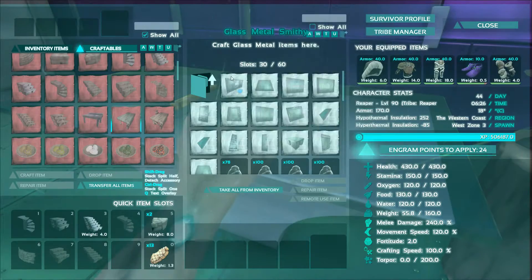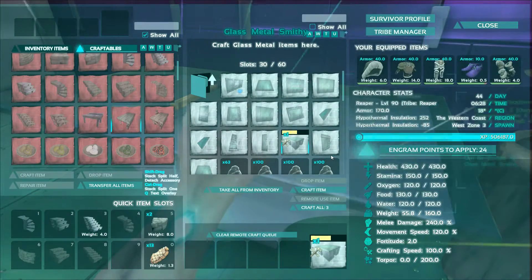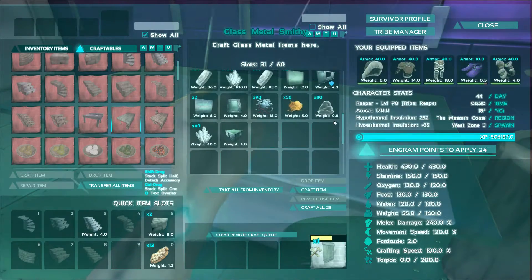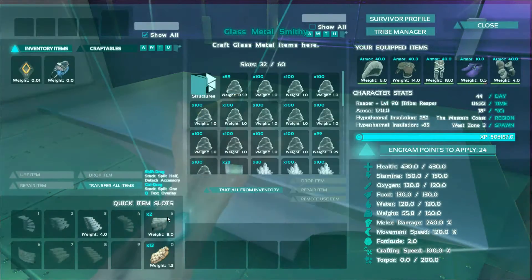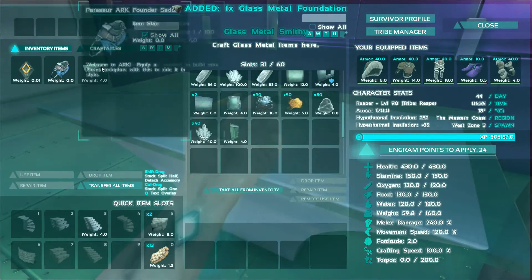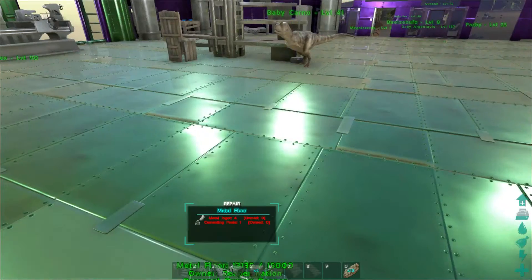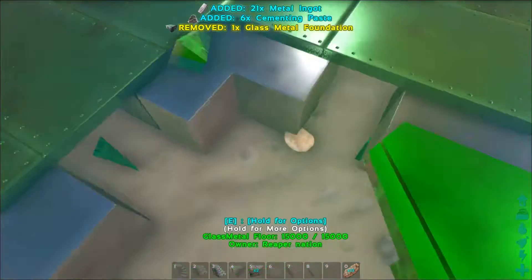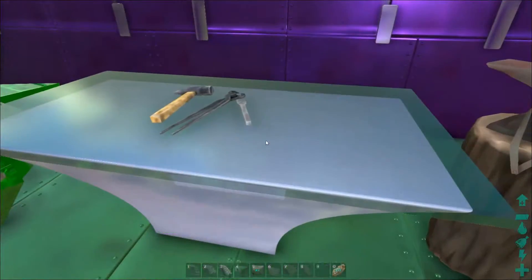So we'll make another one of them just so you guys can see it. See, easy to make. Make one of these doors. I'll show you what this looks like — I'm going to put it right in somewhere where we can see it. Right there. Look at that — I'm going to replace my whole floor with these too, just so you know, because I like these.